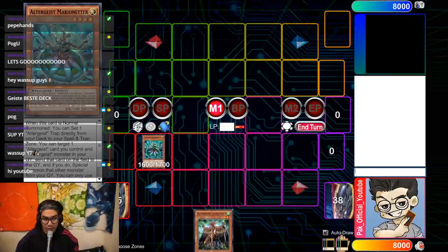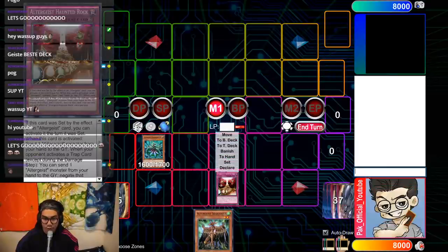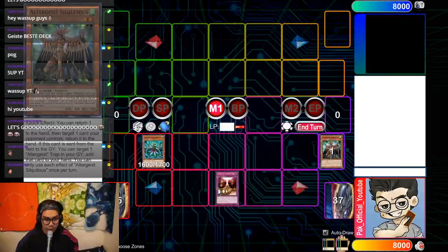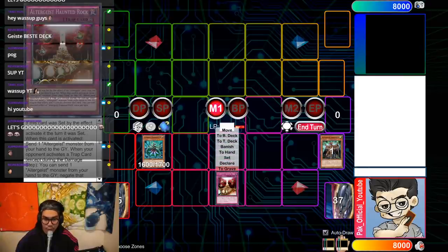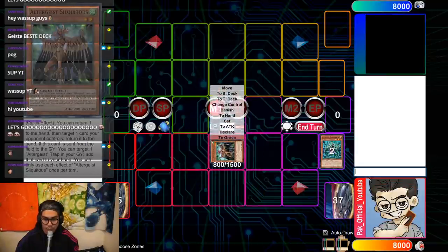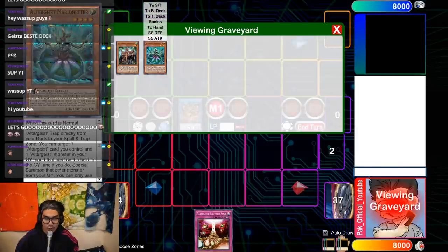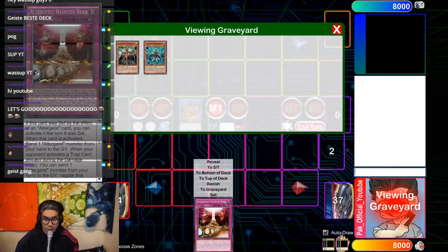So you have Marionetter — Marionetter is gonna set Haunted Rock. Haunted Rock, the turn it's set, you can actually use it right away. The first effect of Haunted Rock, which is mandatory, has you dump an Altergeist monster from your hand to the graveyard. Then you use Marionetter's effect to target the Haunted Rock and the Silk to essentially swap them. You would link these two off into Hexia, and Silk when it goes to the graveyard will float and add you back Haunted Rock.